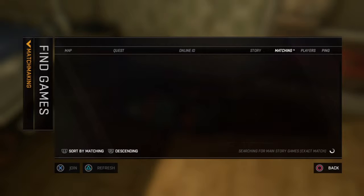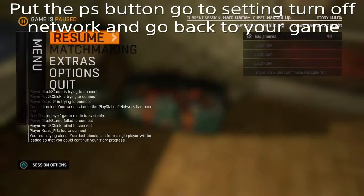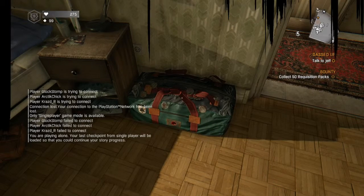You go here, and then you just click any match you want. Let's say you want this match. And then when it sits there, you're playing alone — press X and quickly spam square as quick as you can.